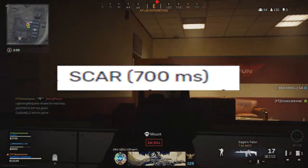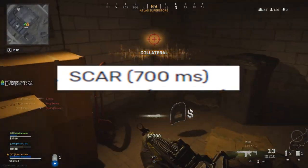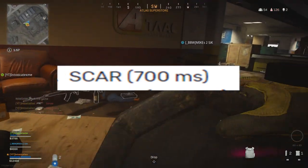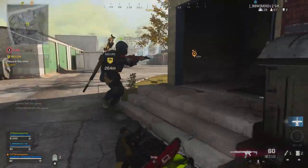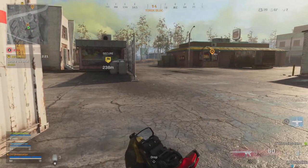Moving on to number 9, the SCAR. The SCAR has a 700 millisecond kill speed. That was honestly kind of shocking to me, because I felt like the SCAR was kind of a good weapon to be using. But this is based off all below the head damage.